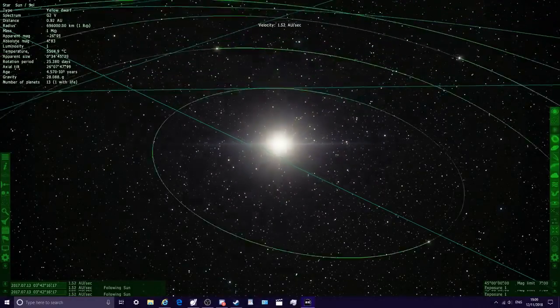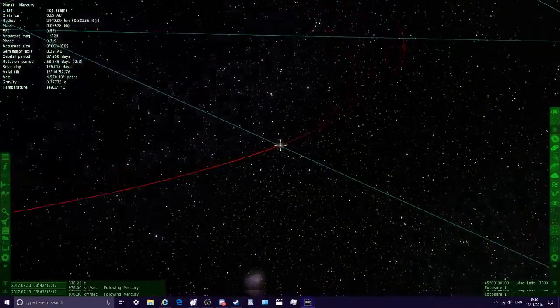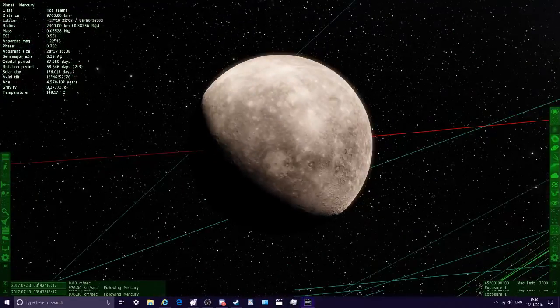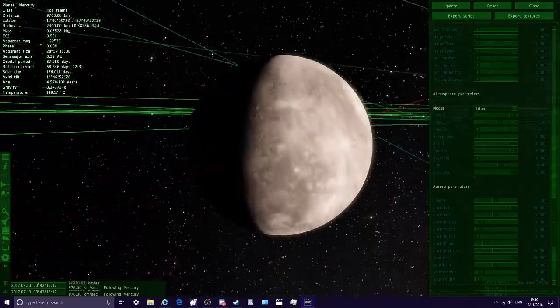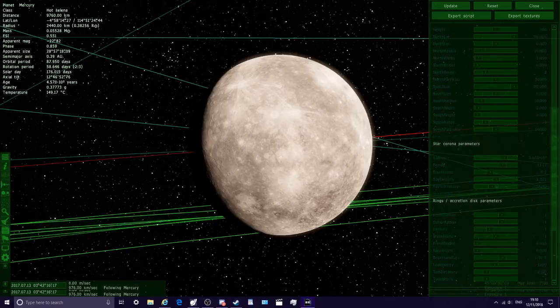We're going to head to Mercury now and customise that as well. I'm just going to customise all the planets in our solar system for today's episode. But I don't know if Mercury has an atmosphere in the game — I think the only way to give it an atmosphere is to mod it. So we may not be able to customise Mercury too much, but we don't have to play around with the atmosphere since this is a rocky planet — we have access to all of these features.